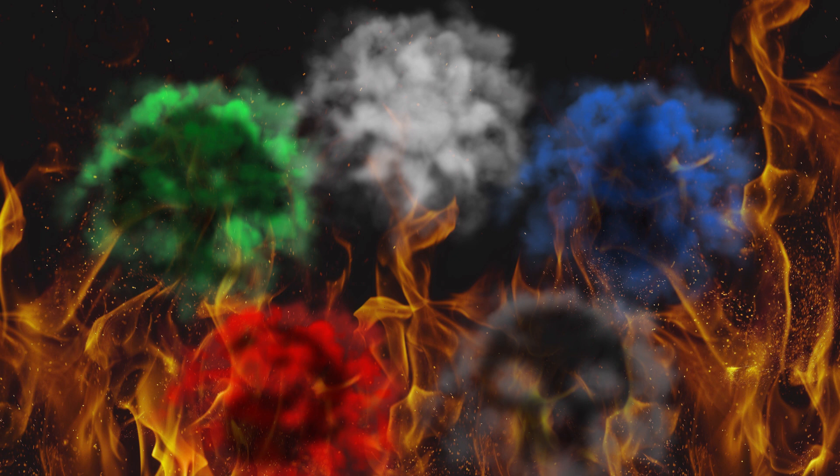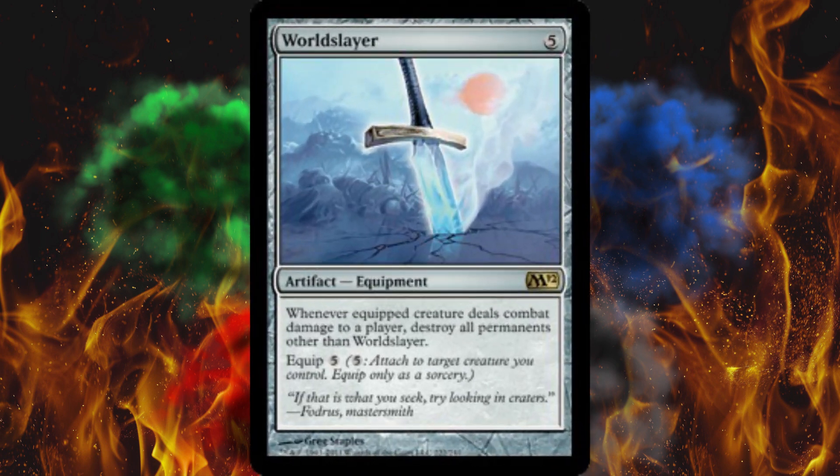But what if some sick little monkey decided to mix a sword with a board wipe and make a sword wipe? I present to you — just kidding, it's not Excalibur — it's World Slayer.